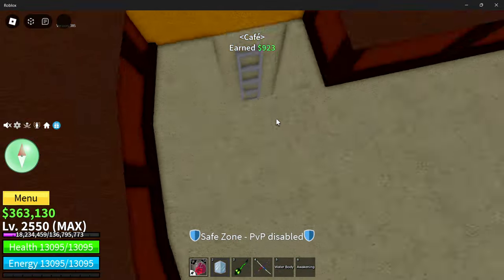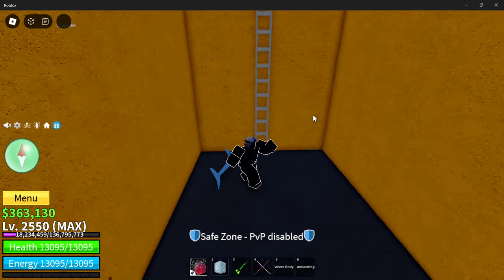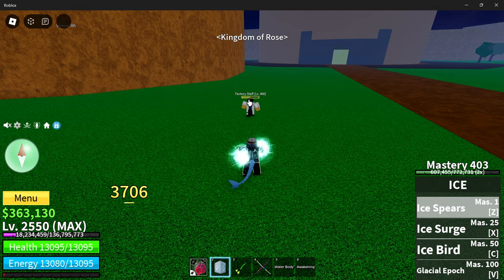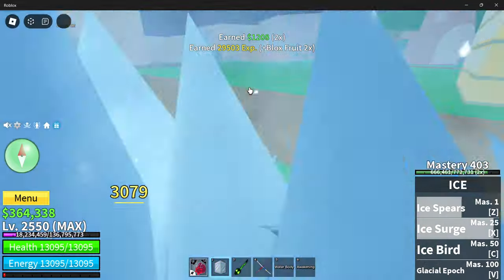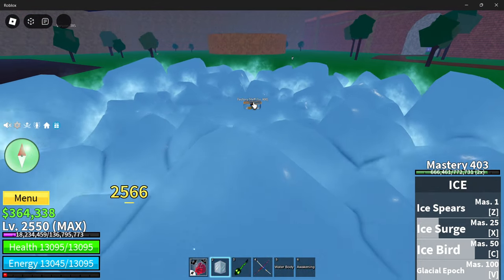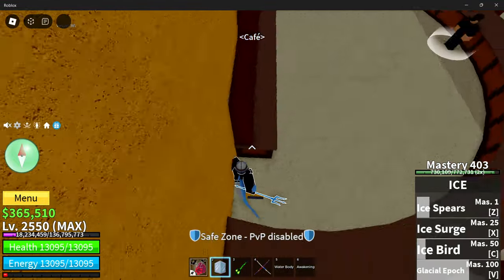The other fruit I'm going to go over is awakened and unawakened ice. These fruits are just super overpowered and it is so worth doing these raids to awaken fruits. We're going to equip ice and go over to the awakening menu to completely unawaken the fruit. The unawakened ice has no ice skating ability — you get ice spear, ice surge, ice bird which is probably the best move on here, and glacial epoch which is pretty decent and could be used for combos.